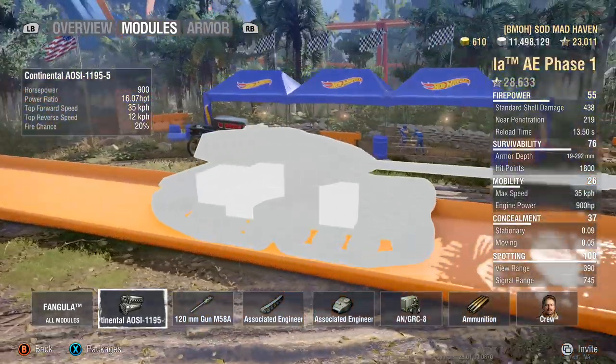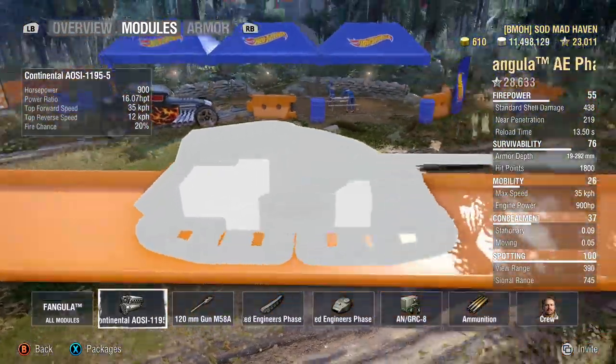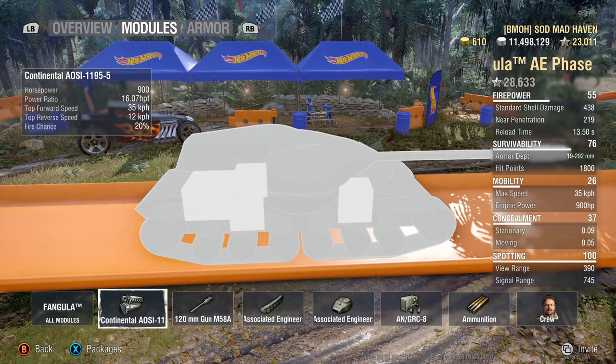Fire chance at 20%. If you look, you have a fuel tank up in the front. So if they do hit you in the side between the left and right side of your hull right there, you have a chance of being set on fire.